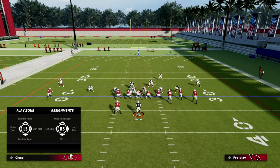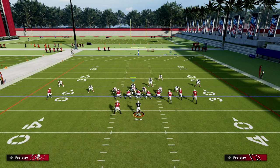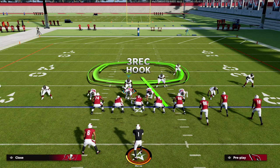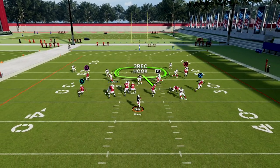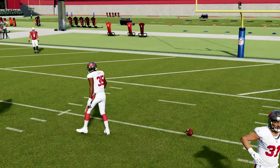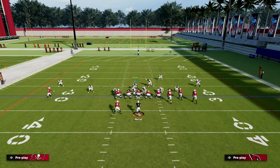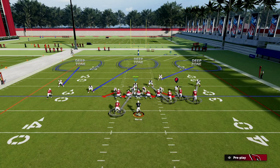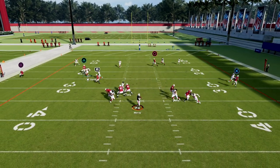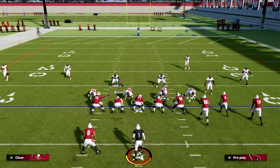My second thing is my favorite coverage in the game right now against bunch, which is some variation utilizing these outside thirds, where I'm still responsible for the running back — if he goes on a route, I go with him. You'll see they throw right into your rolled safety coming over the middle of the field. There are two or three key routes in bunch this year: the corner route to the slot receiver, the post route to the outside bunch receiver, and the C route to the backside receiver. This defense literally takes away every single one of those routes — the C route, the skinny post, and the corner route. These outside thirds from this formation are absolutely incredible.